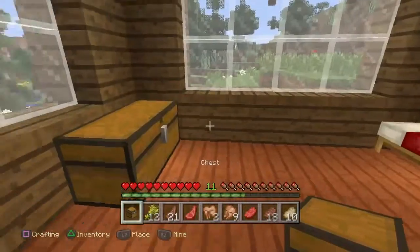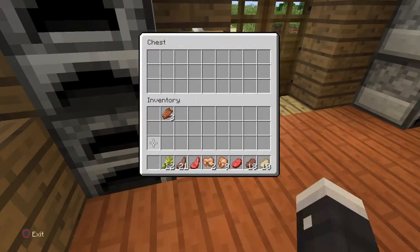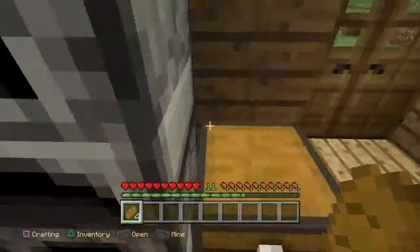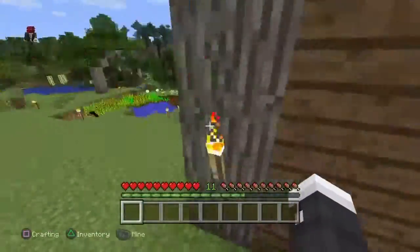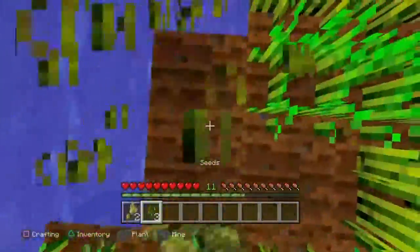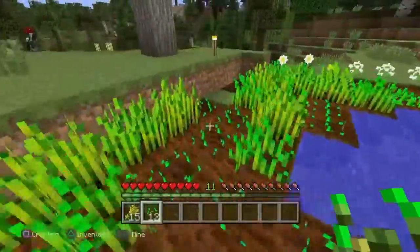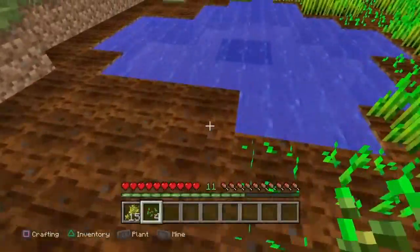Got another chest — where should I put this one? I want it separate from the others. Let's put it here and make it the food chest. I'm gonna turn this wheat into bread — we only get four pieces from this but it'll be cool. I'm gonna harvest the wheat farm and then we'll be at the end of the video.